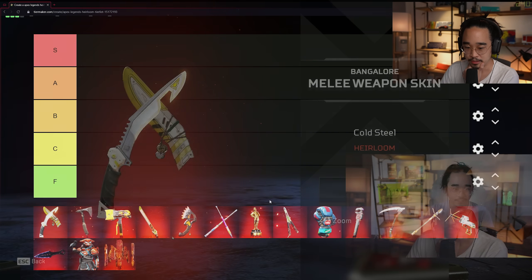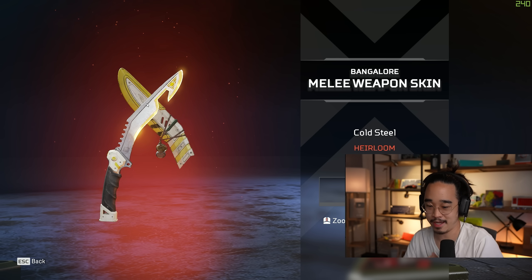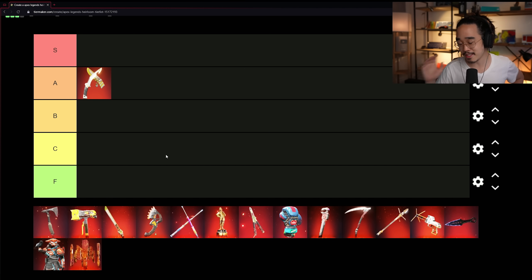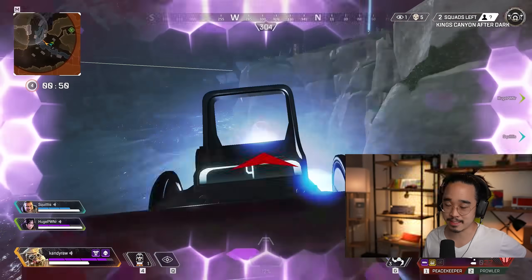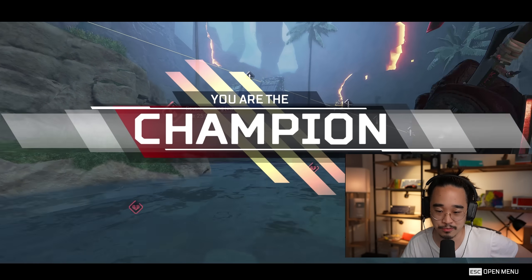Let's start with the Bangalore Kukri blades. Last time I ranked them as S, but as time went on my opinion changed a little bit, especially with the new additions. I'm going to put the Bangalore Kukri at A — it's got amazing animations, amazing sound effects, really clean overall. Same with the Bloodhound Axe — it's pretty classic, small, kind of out of the way, not really in your screen. It's clean, exactly what you expect for Bloodhound. It also has a really nice twirl animation when you're running around.